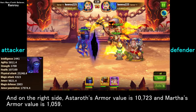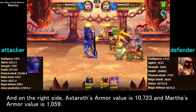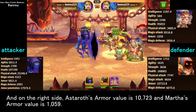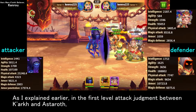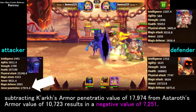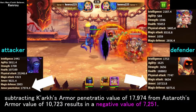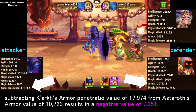On the right side, Estroth's armor value is 10,723 and Martha's armor value is 1,059. In the first level of attack judgment between Kark and Estroth, subtracting Kark's armor penetration value of 17,974 from Estroth's armor value of 10,723 results in a negative value of -7,251.